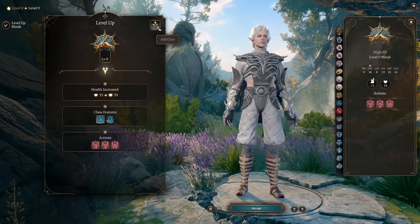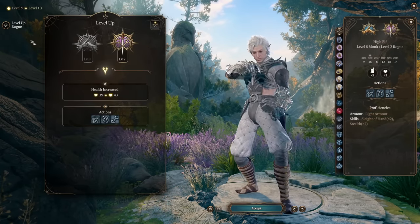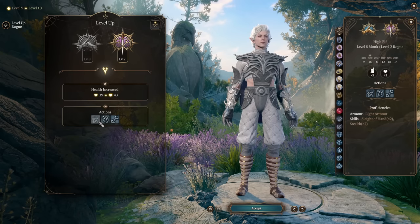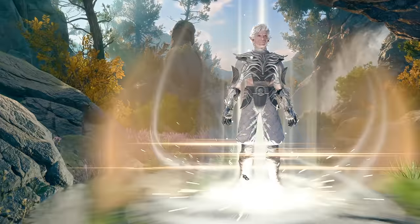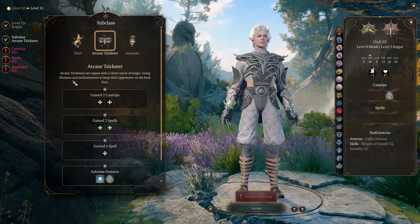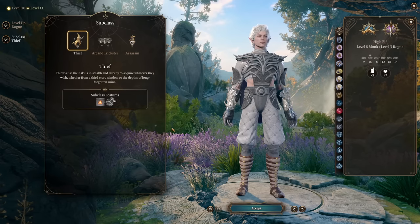At level 9 we switch into rogue. The coolest part here is we get the rogue cunning action, so we can use bonus action without using ki points to dash, hide, or disengage. But we won't disengage - this monk is a definitely broken one. At rogue's third level we pick our subclass, and we go with Thief rogue to get an additional bonus action. Insane stuff.